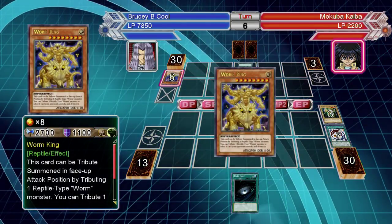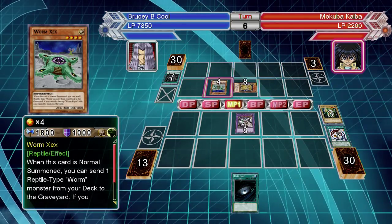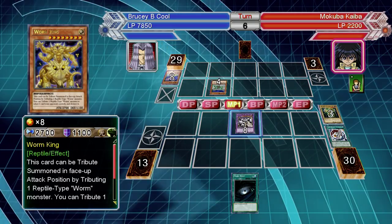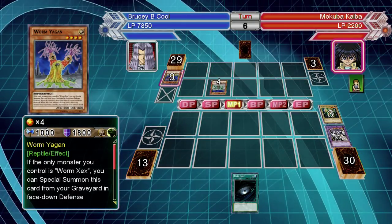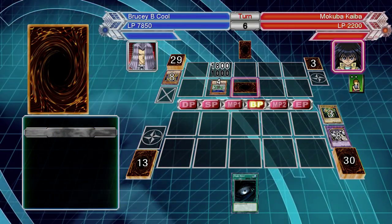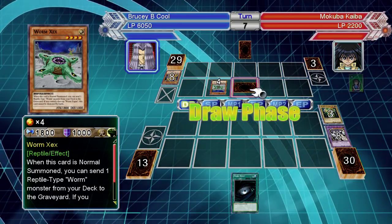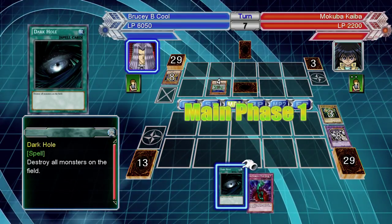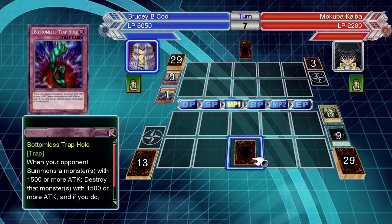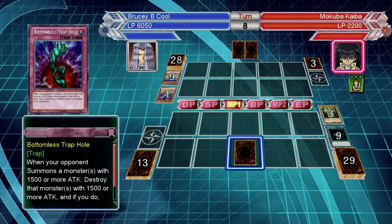You're definitely going to want to run Bottomless Trap Hole, Solemn Warning — things to just blow up the field — Torrential Tribute as well. This is if you're not relying heavily on Royal Decree. For Offering to the Snake Deity: target a face-up reptile-type monster and two cards your opponent controls, destroy all three targets. What you can do is put his reptile-type face down to negate the effect, or end up tributing one of your monsters. He does have quite a few destruction cards, so if you run Stardust Dragon or anything to block trap effects, great. Forbidden Lance is also good here as it works for both sides depending on what he does.